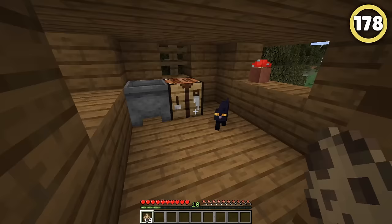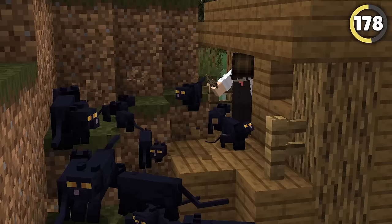If you spawn a cat in a witch hut, it'll always be black. I've spawned about 50 of these things in here, and they're all black, so I'll say that's confirmed.